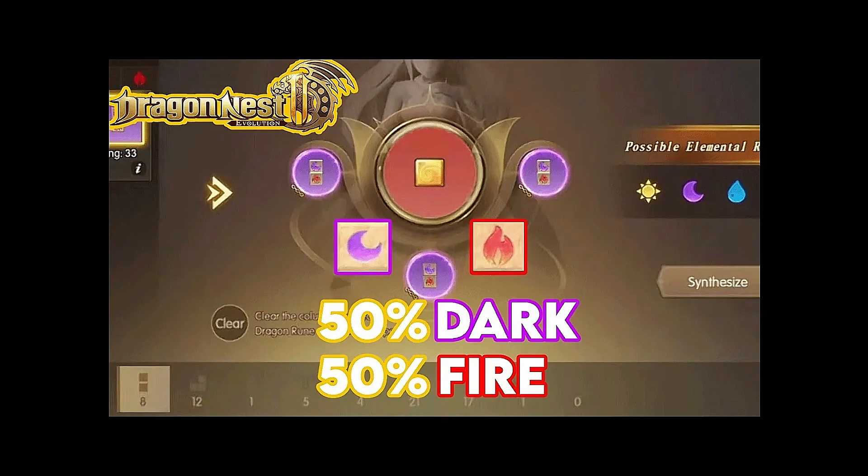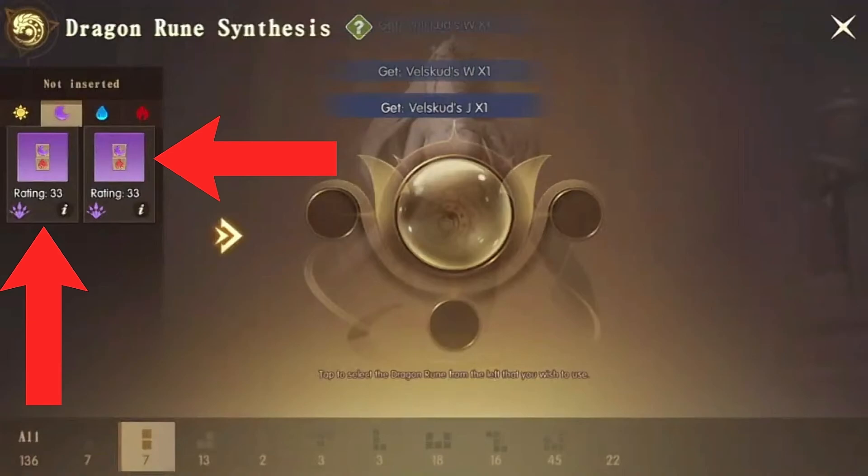Tutorial video on how I got the dark element. Let's go single block. So before we start, as you can see I have dark fire, dark fire. So my goal is to get another dark fire.